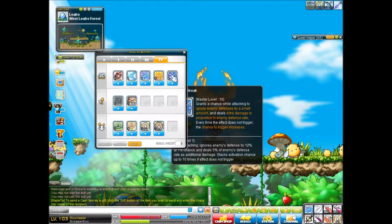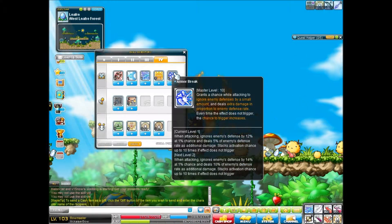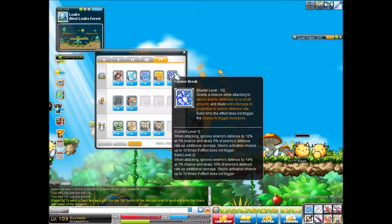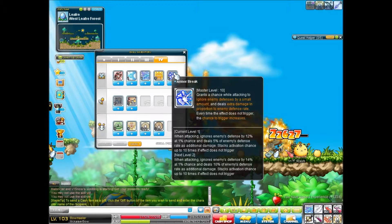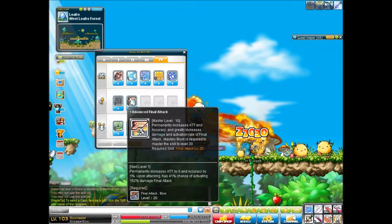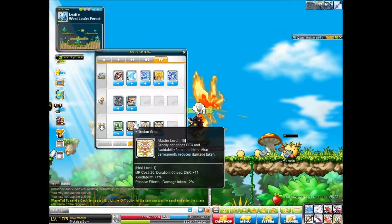We got Armor Break — supposed to be a skill. I guess it ignores monster's defense. Stacks, deals 5% additional damage of enemy's defense, stacks activation chance up to 10 times. If the effect does not trigger... and Final Attack, which gives us more attack and extra damage.